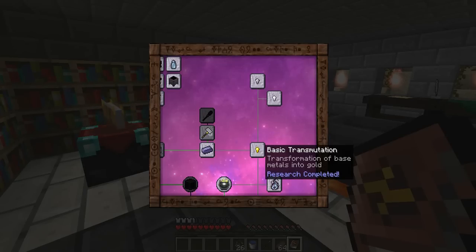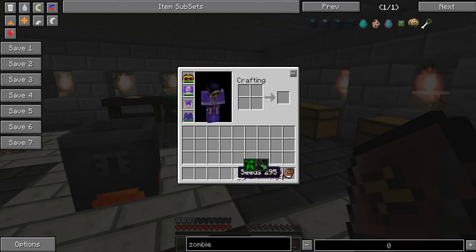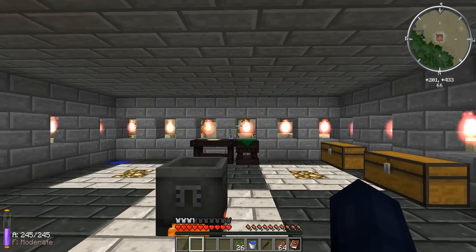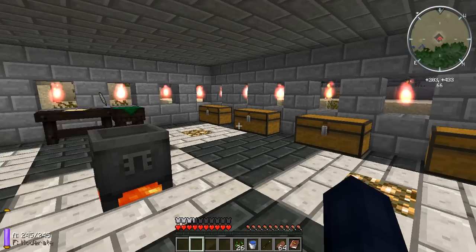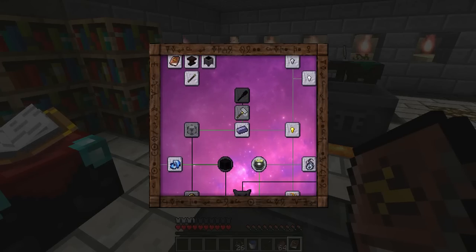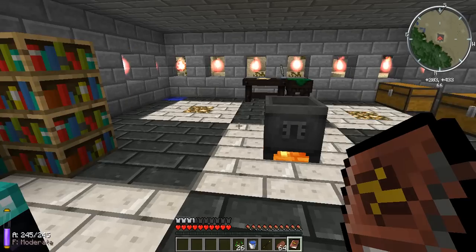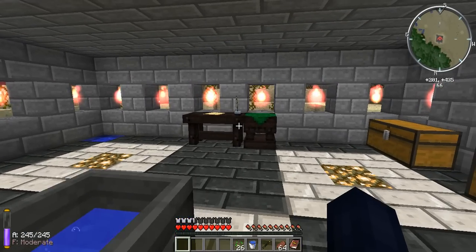You just need Metallum and the arrow one — I forget what it's called. There's like one more trait but it'll show up by then. Now that we're done with that, we got some Thaumium stuff here, so we'll get some stuff for that and let's get researching.